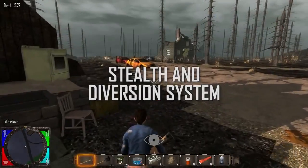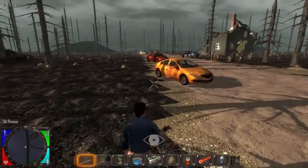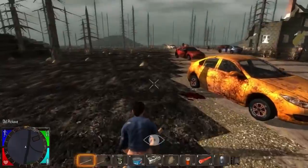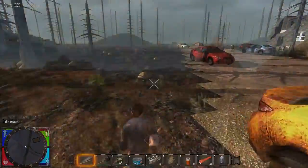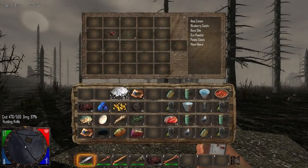In Seven Days to Die, you don't always have to go in guns a-blazin'. You can also sneak past enemies or throw objects using sound distractions to avoid a horde. You'll also discover and craft a multitude of sight, sound, and smell deterrent or attractor recipes and items to throw the zombies off track.